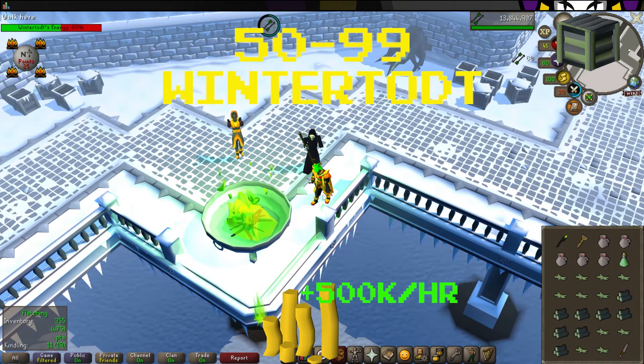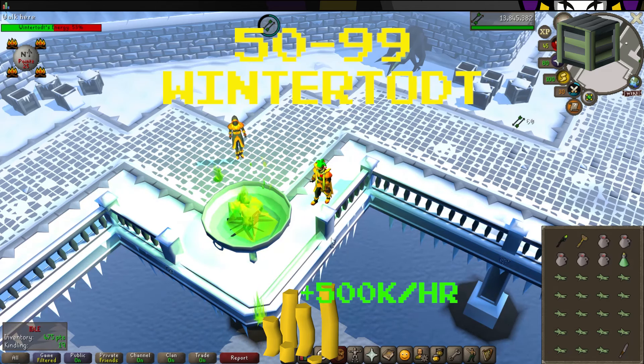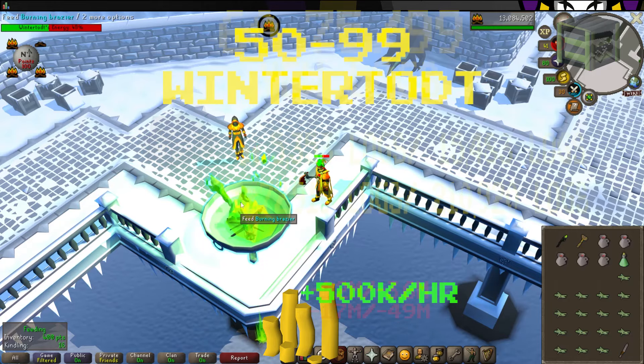From 50 to 99, as the fastest and best firemaking training method, you'll be doing the Wintertodt. This is also the only method in which you'll be able to actually profit. However, this is a dangerous minigame — you can die and it is not a safe death. For a full guide on the Wintertodt, I'll leave a link in the top right corner. I highly recommend Ironmen training their firemaking level through Wintertodt, as the Wintertodt supply crates give a lot of resources such as herbs, seeds, food, and even logs that you can use.